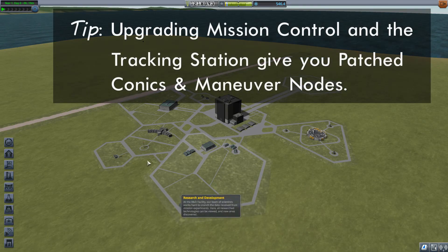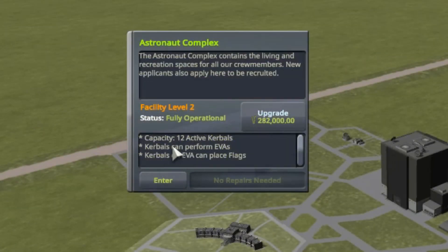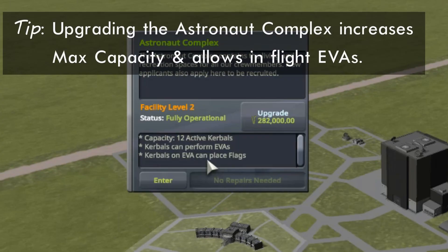The next one I upgraded was the astronaut complex, also to level two. That means I have a total capacity of 12 Kerbals that I can house — it starts at four. Also, just as importantly, my Kerbals can now perform EVAs anywhere. Previously they could only do EVAs on the surface of Kerbin, so if you want to start doing EVAs in other locations like in space, upgrade the astronaut complex.